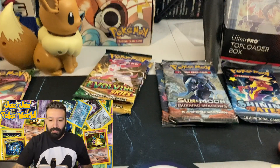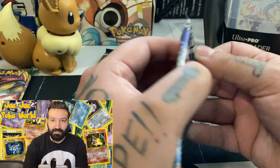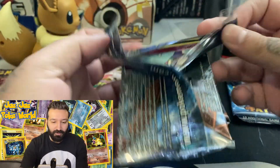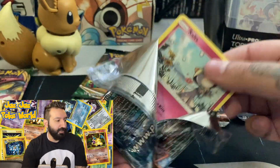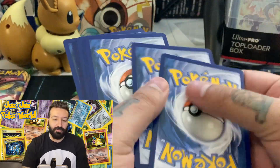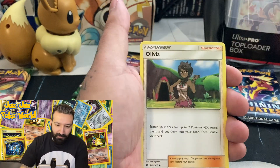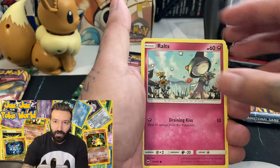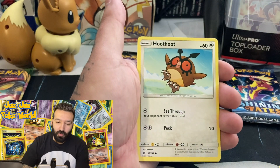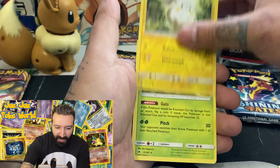Another Burning Shadows pack. The Charizard is a very hard pull but I want to hunt for that one. Going with Lightning — oh, Fairy, forgot about Fairy! Cards: Flabébé, Liepard, Kricketot, Ralts, Inkay, Qwilfish, Tangela, Hoothoot — don't care what you think about that — Marowak, and a Heracross. No Charizard.